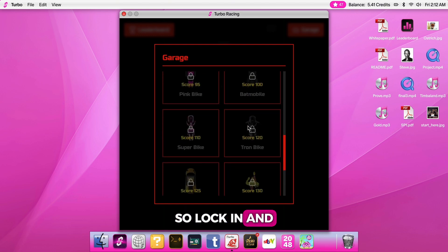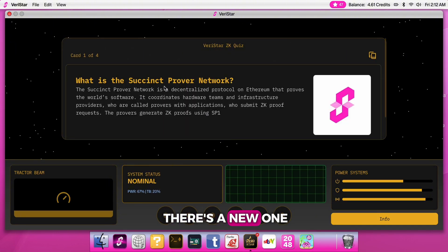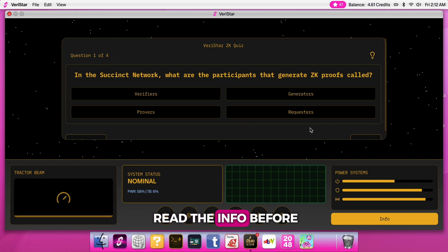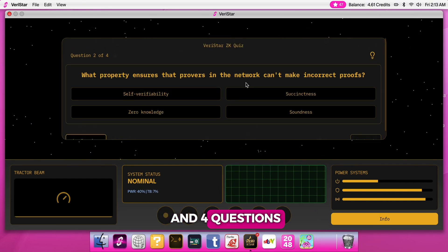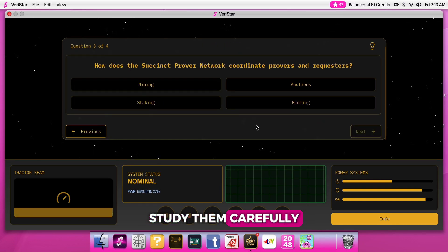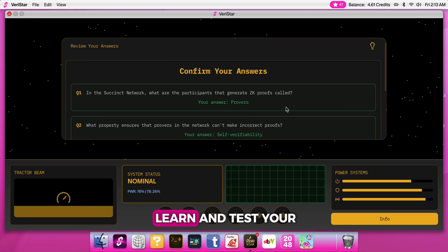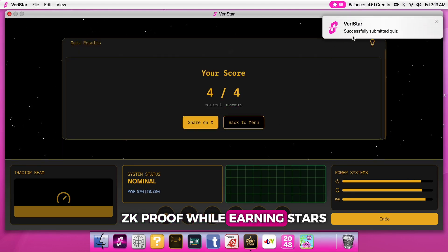The next game is Veristar — it's a quiz and there's a new one each week. You need to read the info before the quiz. You have 4 cards and 4 questions; study them carefully and try to get all the questions right. You can learn and test your knowledge about ZK proofs while earning stars.